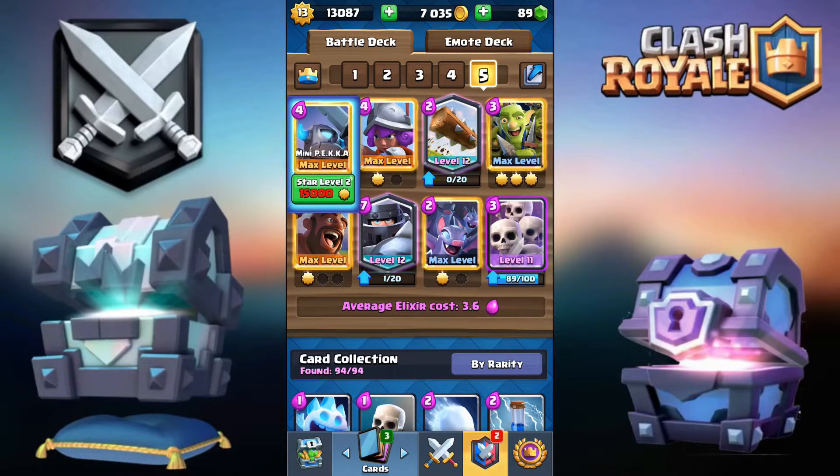A few changes you can do with this deck: for the mini pekka you can go for the ice golem, the knight, valkyrie, rascals, tesla, or the cannon. Any one of those cards will do just as well — and also the lumberjack, I forgot about that one.